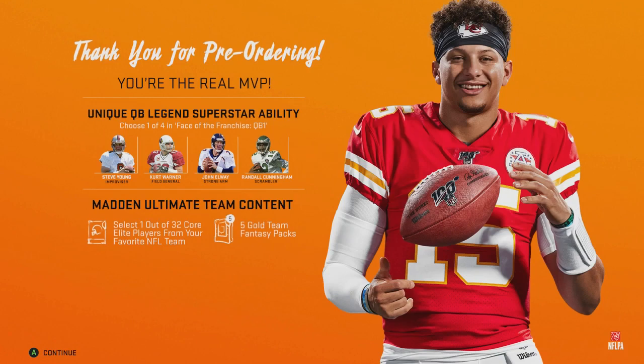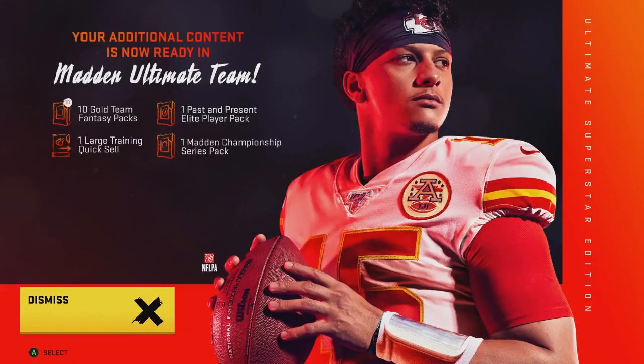Next you have your 15 gold team fantasy packs, and as you see right here it's only showing some stuff — you have your unique QB legend superstar ability, then your ultimate team content, the five gold team fantasy packs, and the one out of 32 core elite players from your favorite NFL team. It should give you the ultimate superstar edition content — look on the right — and we have the 10 gold team fantasy packs.